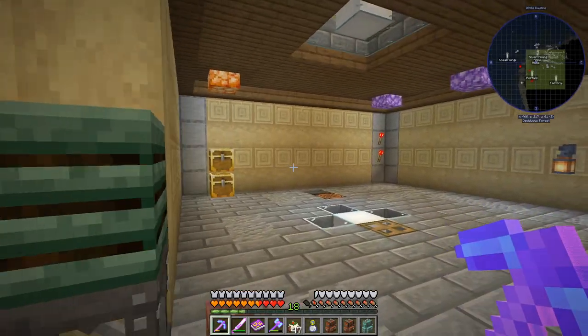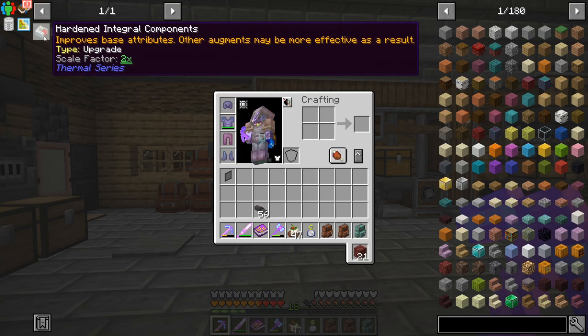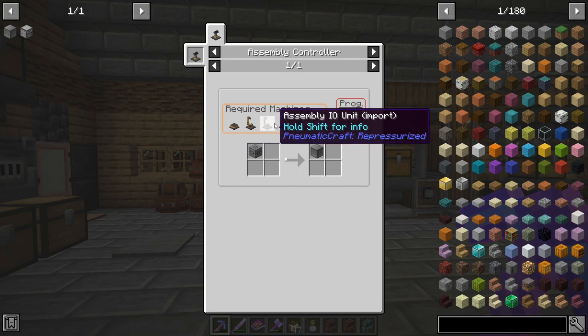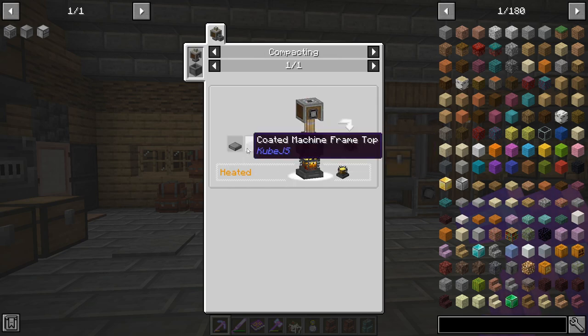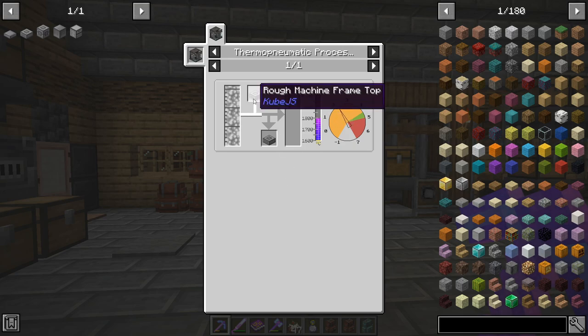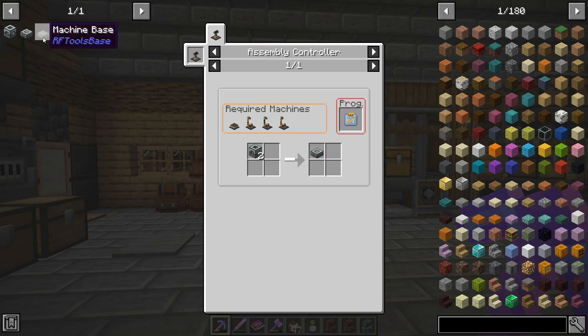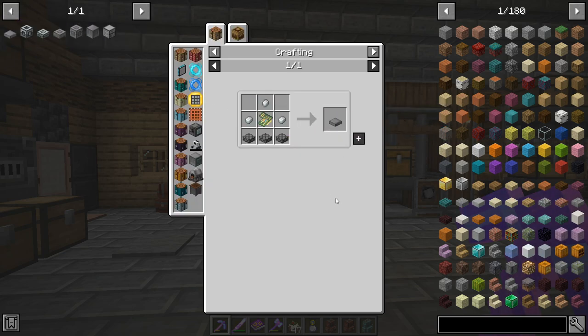Admittedly some of it is a lot of stuff, but we're going to start by finally making this draw controller. The main thing I was missing - I possibly have all of these things. I'll need directional hoppers; they're really simple, it's mostly this machine frame. We whipped up all of these assembly things last episode, so we can now start going through the process of creating these things - it's a little bit of a process but it shouldn't actually be too major.